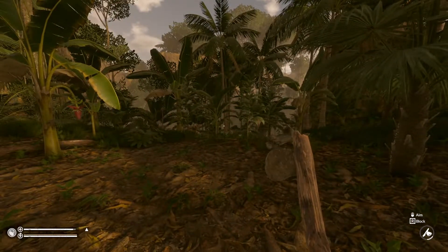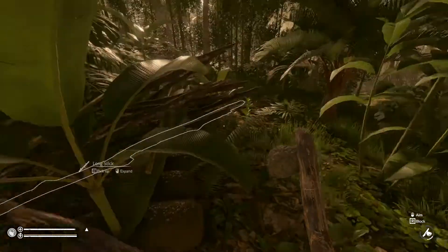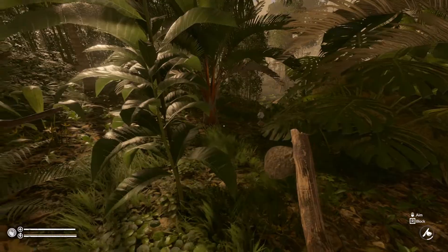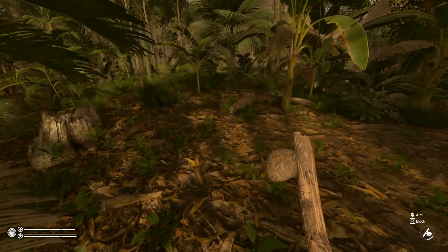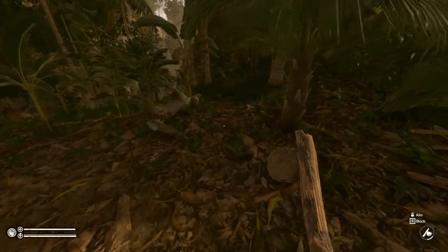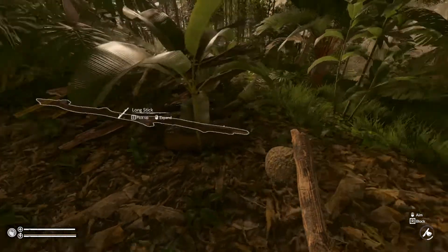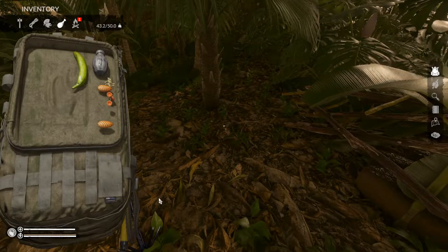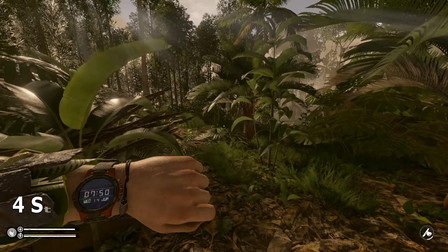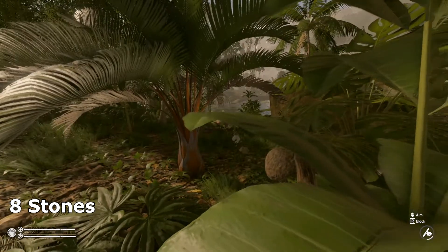Hello fellow gamers and welcome to the Joy of Building. You're probably wondering how I got here. We are in that area that I had scouted out on accident in the last episode, and I have an idea about this place and I really want to start working on it today. We are at 36 West, 24 South. Anaconda Island is just over there where that bamboo bridge is.